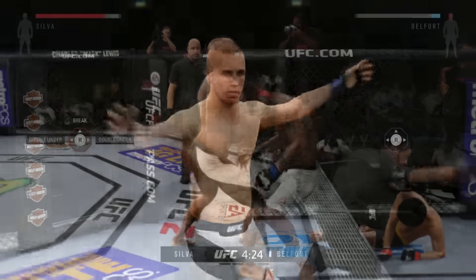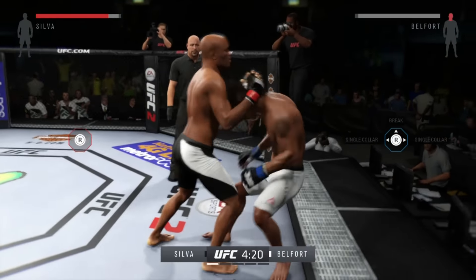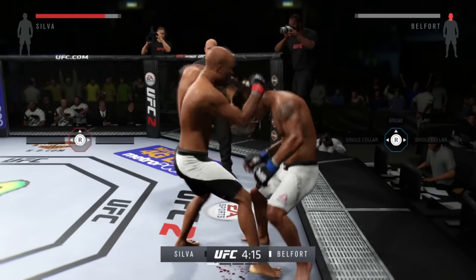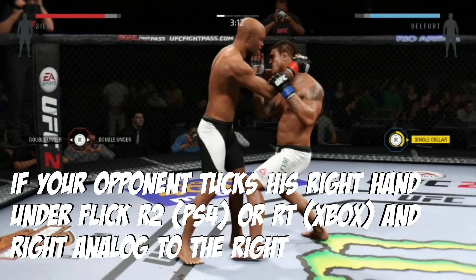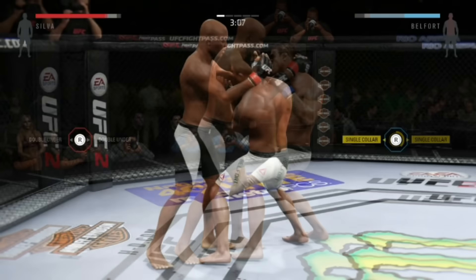The really good guys, though, will anticipate that you will probably think that they're going to break. So they'll try to go for a different transition, either to the right or left, single collar tie. So to deny that, you have to look at their hands. Now this is all about looking at your opponent. If they want to go for a single collar to the right, they will tuck their right hand up the middle, and you just simply push R2, RT, and to the right. If they want to go to the left, they will tuck their left hand up the middle, so you push R2 or RT and to the left, and you flick it.